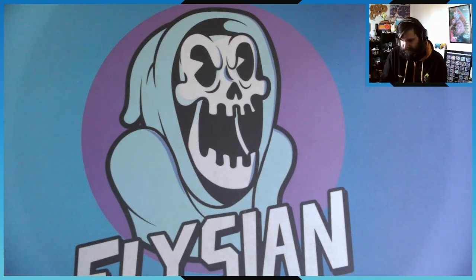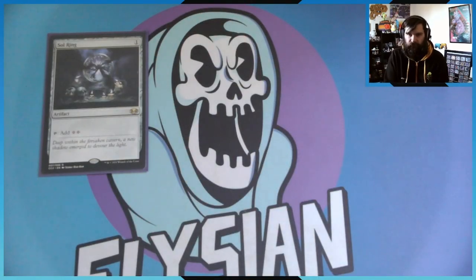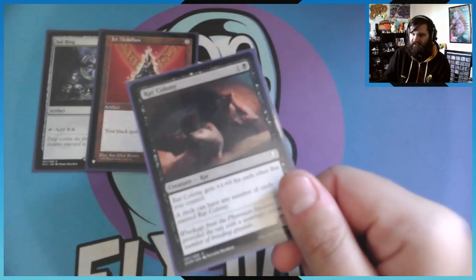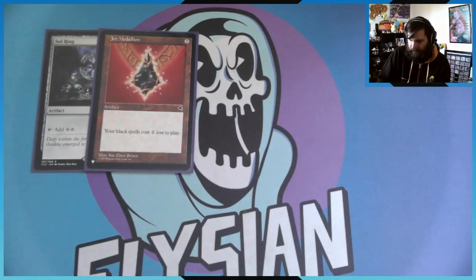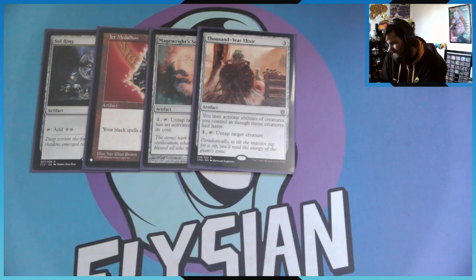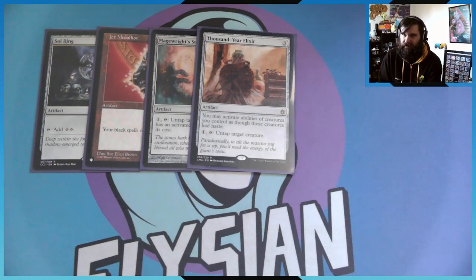Now we get to the artifacts. As a Commander deck we're playing a Swiftmana Ring, and because we're running mono-black I'm also running a Jet Medallion, which makes black spells cost one mana less — really, really good, because then all of these cost one black mana. To help Malonar with untapping and tapping, we're running a Magewright's Stone: pay one to untap target creature that has an activated ability with the tap symbol in its cost, which means I can activate Malonar twice in one turn. And a Thousand-Year Elixir, which lets you activate the abilities of creatures you control as though they have haste — meaning I can cast Malonar and immediately tap him for his ability, then pay one to untap him again.